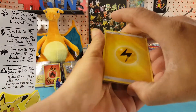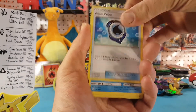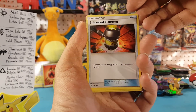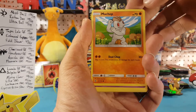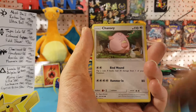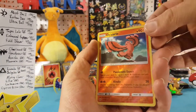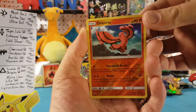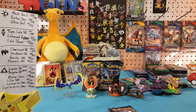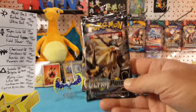Four to the front — we have Electric Energy, Aqua Patch, vanilla-ish Enhanced Hammer, not the hyper rare. Machop, Trubbish, Petilil, Chansey, Alolan Vulpix — Alolan Vulpix is our reverse, and Alolan Sandslash is our regular rare. So no luck in that pack, but we still have the Ultra Prism to open up.